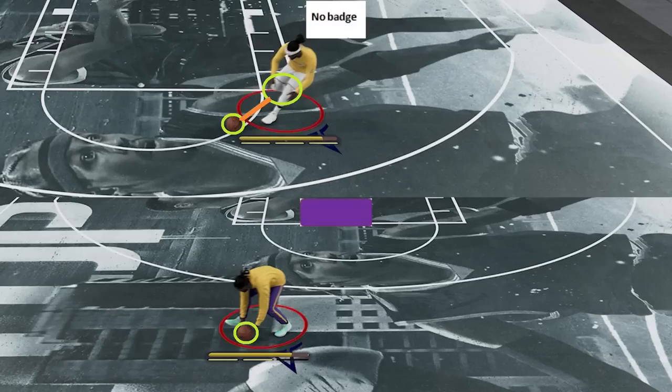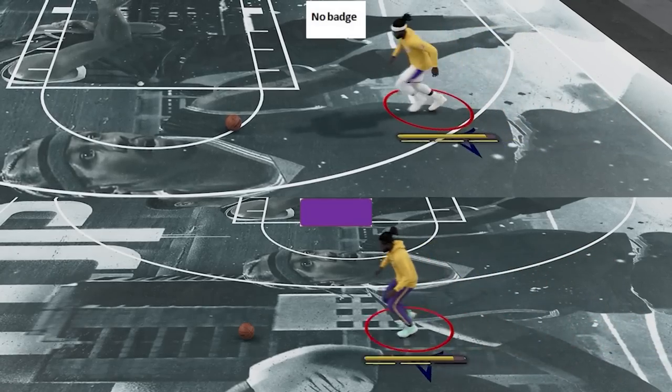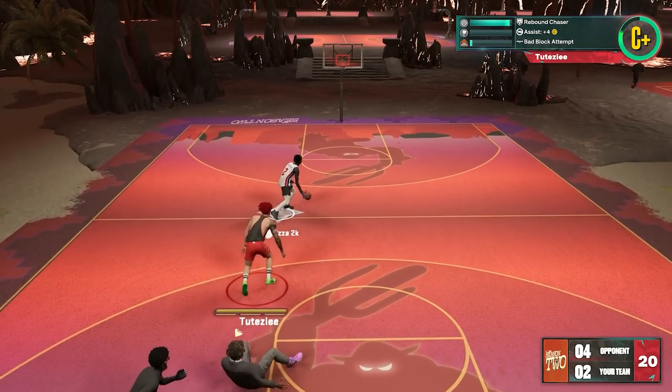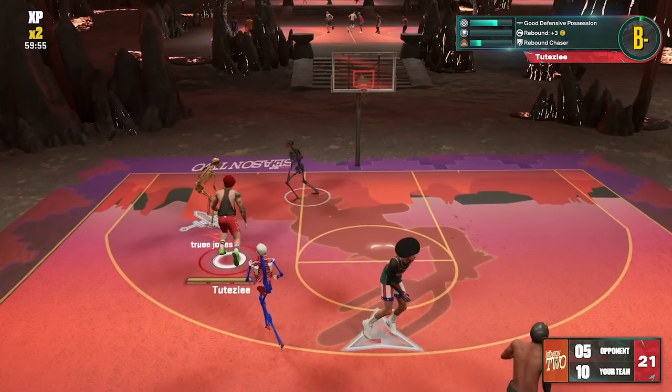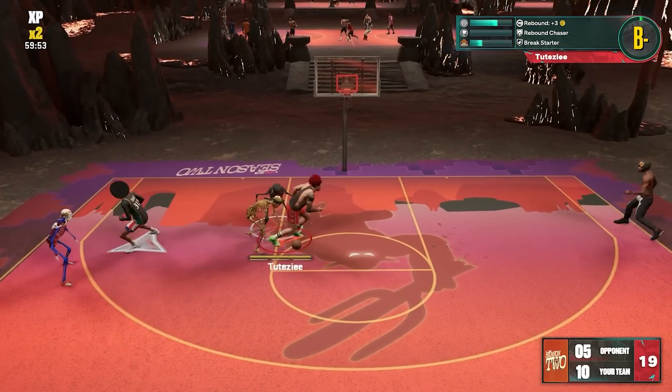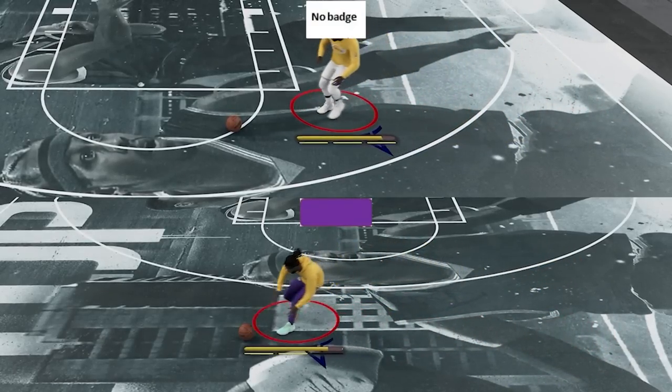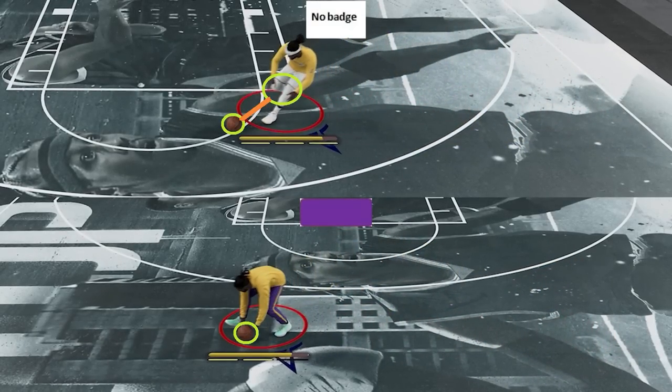Next one: Workhorse. With lots of fumbles due to low pass accuracy on most players, plus the high tipped-pass frequency on passing lanes, it gives this badge more activation. Since badge points this year are really scarce, I think some players neglect this badge, making it underrated. So again, if you know some other underrated badges, just leave it in the comment section down below so others can see.